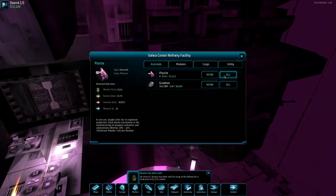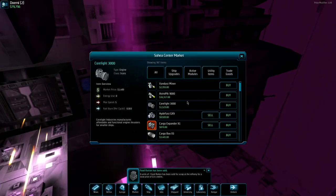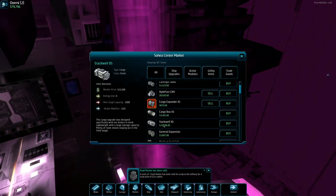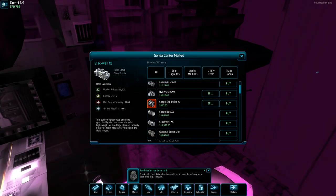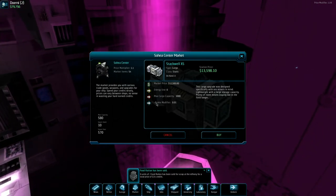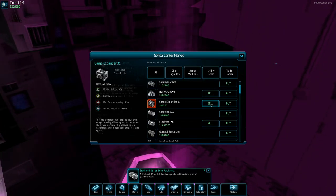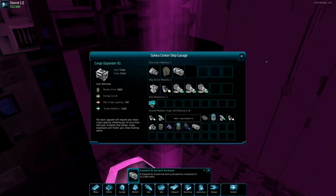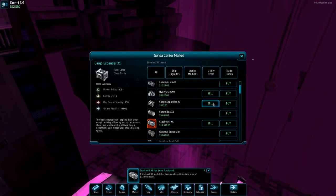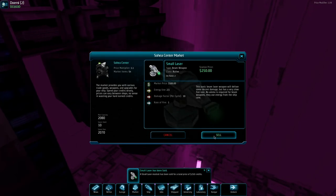We might as well sell, sell, and sell. Sell the food rations. We should buy more missiles. Look at that — bigger cargo boxes, general expansion, fuel tank. A 1,000 cargo capacity stack — really easy. We'll buy a couple of these and sell a couple of the old ones. Brake modifier — I'm not sure what this is, maybe to slow down. Buy two and then sell the old ones. Unequip one, unequip this one — we can sell the level one expanders.